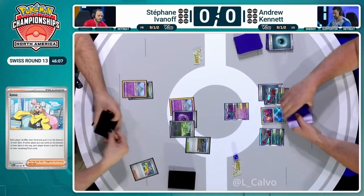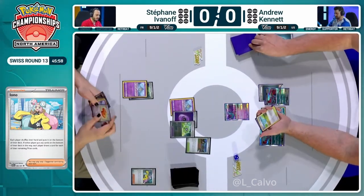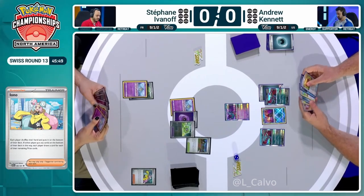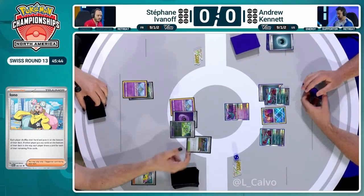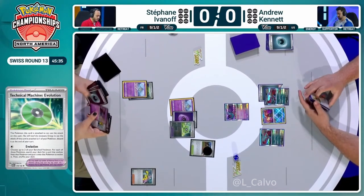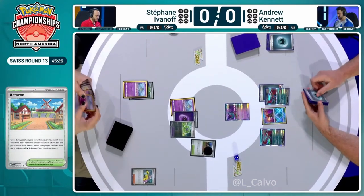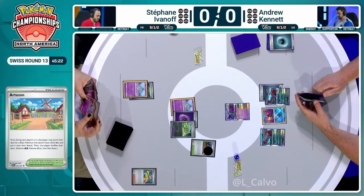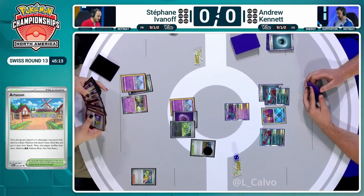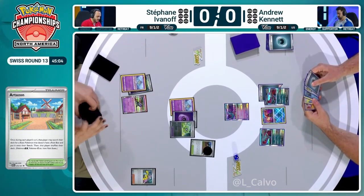Stefan's game plan is to be as aggressive as possible and use Iono a lot against Andrew. He got a solid draw off the Iono, found one of the three Kirlias, and can Technical Machine Evolution into the others. Found Buddy-Buddy Poffin, can still use Artisan. Stefan's setup is looking as ideal as it can get given that turn one. The biggest silver lining is Drew discarded a Super Rod with Professor's Research, leaving only one Super Rod and one Roaring Moon prized.